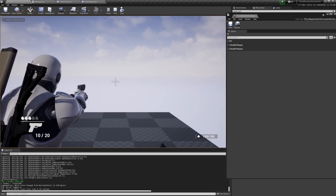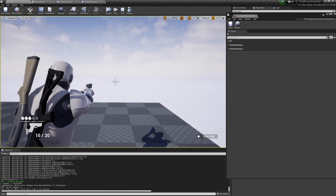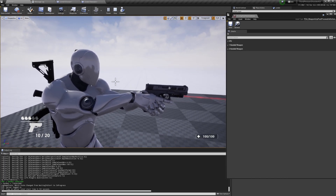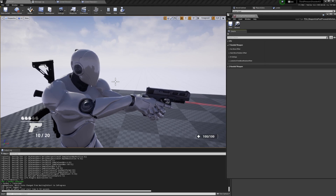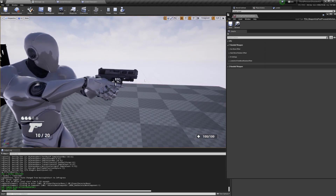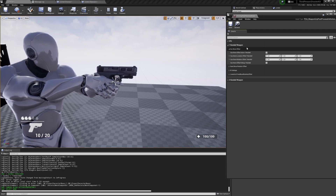Let's start the game. I'll aim, hit the Pause key, then F8 to pause so the character remains in the aiming pose. We have a one-handed weapon here, so let's focus on this one. You can change various things like Gun Bone Offset.